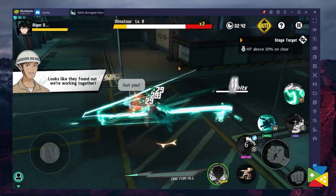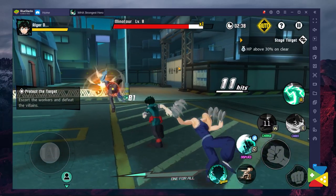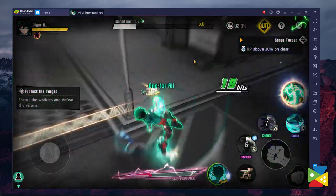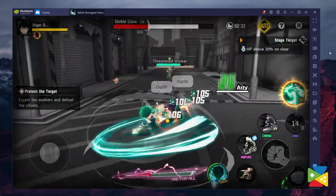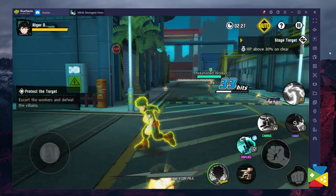Since My Hero Academia: The Strongest Hero is a very PvP-heavy oriented game, you need every advantage to defeat your enemies and rank up fast. Thanks to all of the Bluestacks features, you can battle your opponents with no input lag or slowdowns. And even if you want to play casually, you can enjoy all of the game's graphics and performance on your PC's big screen, without having to worry about battery drainage or lag.